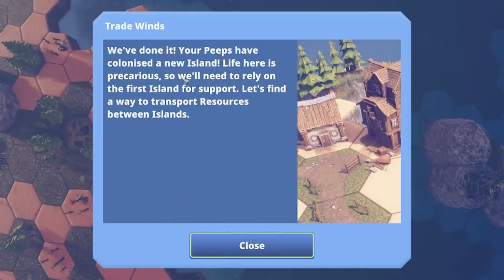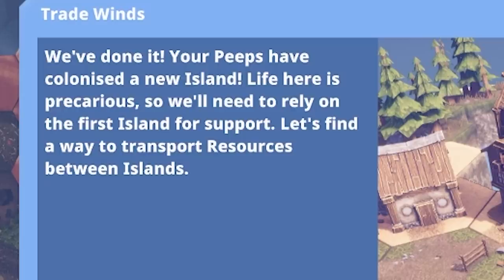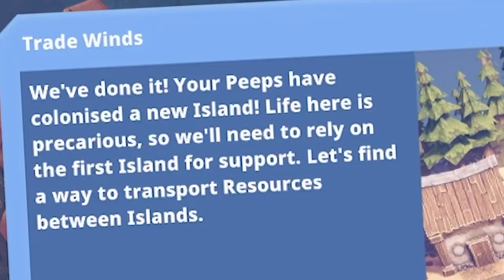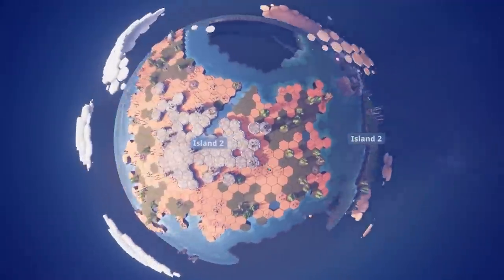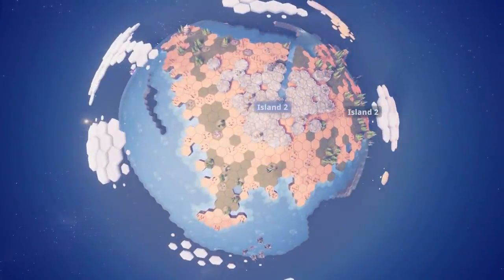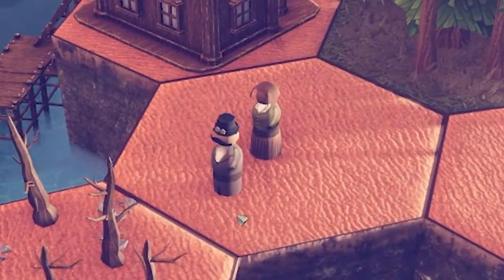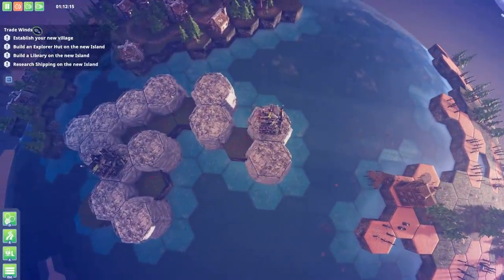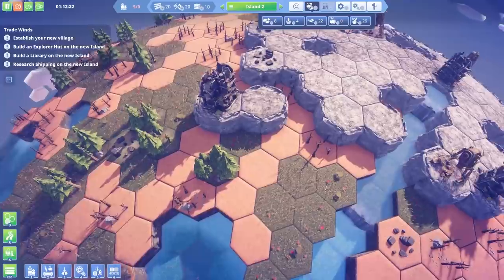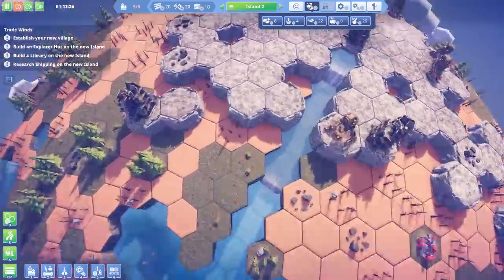We need to colonize something. I want to go colonize that one but actually if I colonize over here maybe we can build a bridge. We can colonize — instant build! We turned the ship into a house! Your peeps have colonized a new island — life here is precarious. We have literally discovered America! Let's find a way to transport resources between islands. They're both called Island Two now — oops, I probably shouldn't have called that first one Island Two.